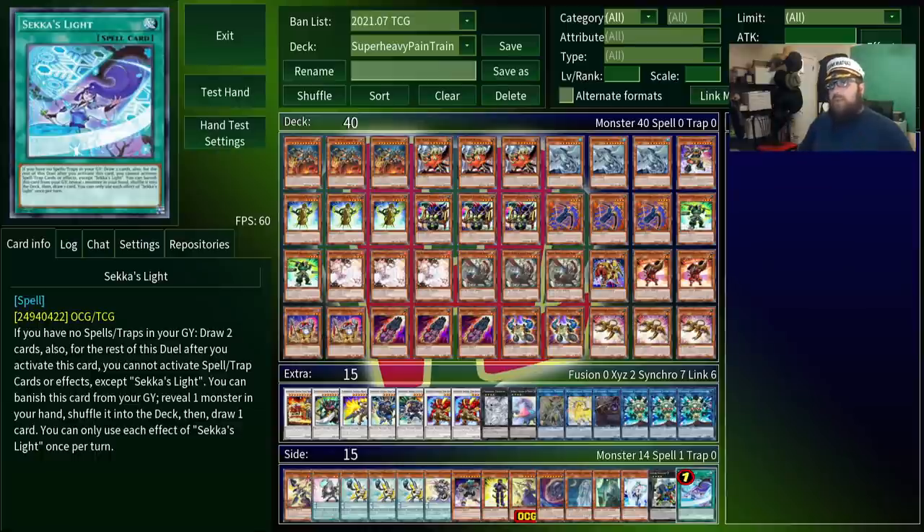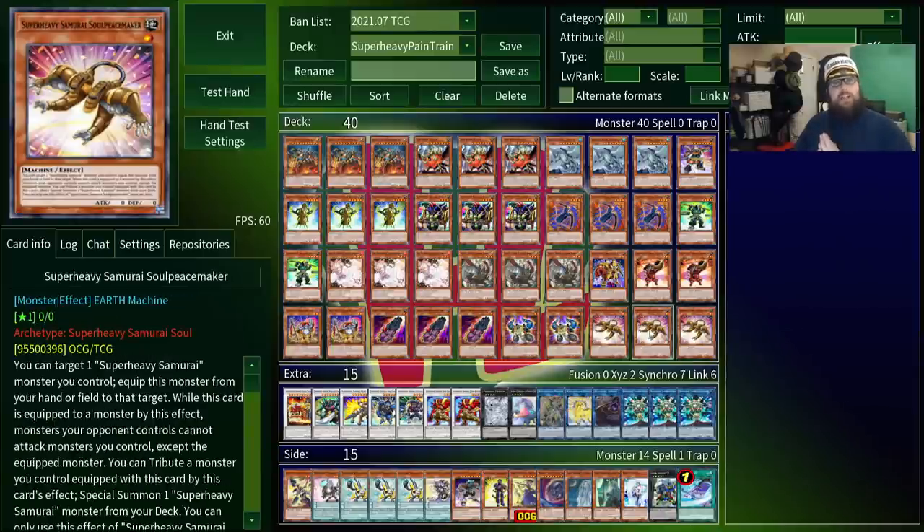At first glance, this seems great, because one of Super Heavy Samurai's main gimmicks is that they don't play spells or traps, because a lot of their effects require you to have zero spell traps in the graveyard. Having one spell like Sekka's Light that draws some cards and then immediately scootles on out of the graveyard seems like a perfect fit. The problem is, one of our biggest playmakers works by equipping itself from the hand to any monster you control, and from there you can tribute that monster to summon any Super Heavy Samurai out of the deck. Because it's equipped in the spell trap zone, using it counts as a spell effect — so by activating Sekka's Light, you turn off one of the strongest cards we have, which is not worth it.